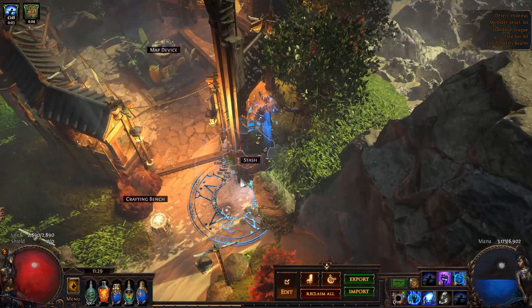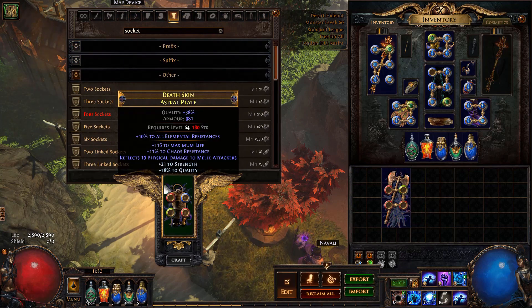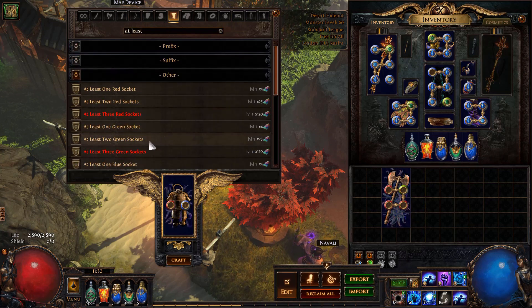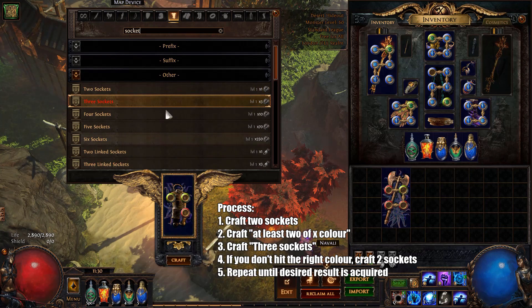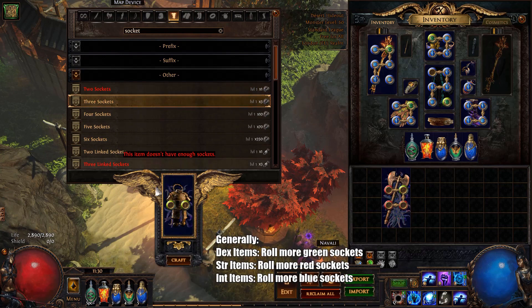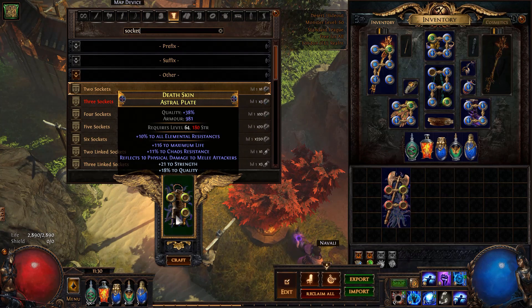A great way to recolor items: let's say you've got an Astral Plate but you need two green and a blue socket. You might go to your stash and start spamming Chromes and just not hit it. Another way, using Jewellers and the bench, is to go down to two sockets, craft the color — at least two green sockets — so you're starting off with two green sockets. Then bounce between three sockets and two sockets. This is a much easier way to get off-colors on items that would otherwise struggle. It uses quite a few Jewellers but it's a much more reliable method.